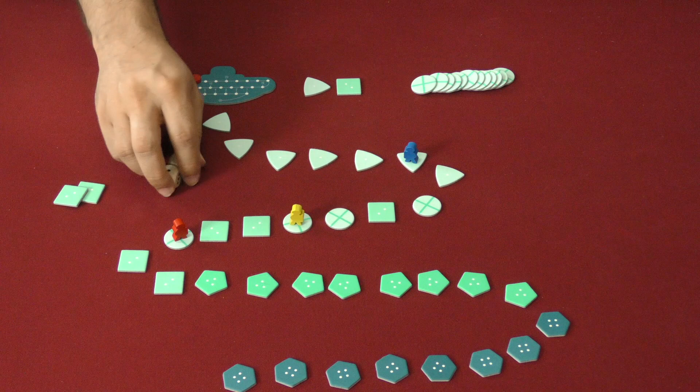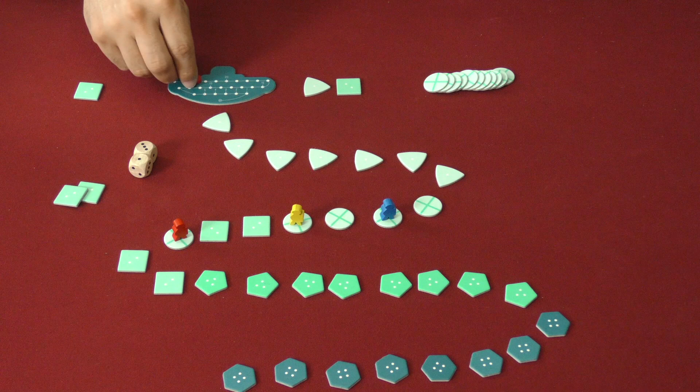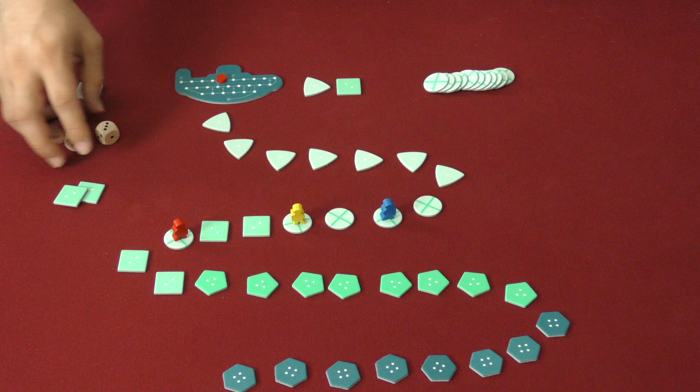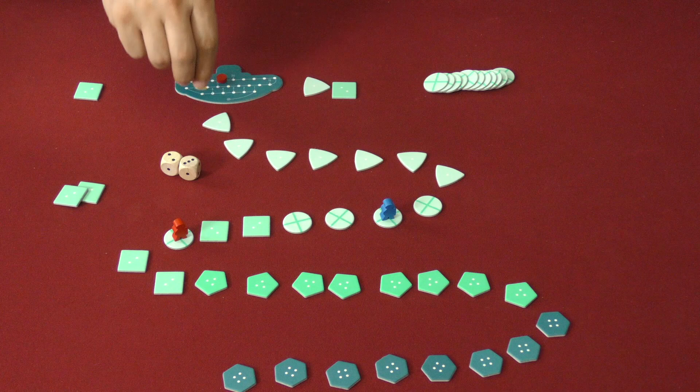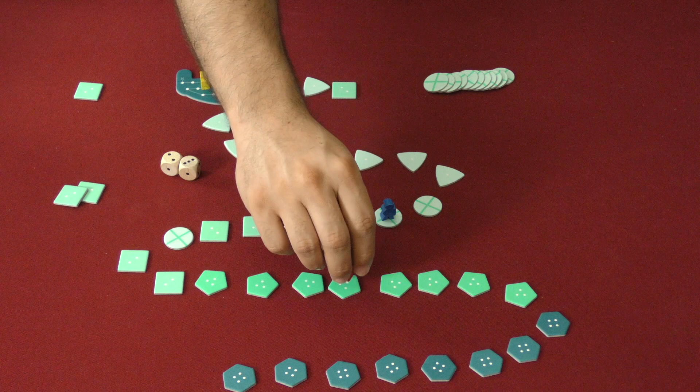Play continues with players picking up tokens and deciding when to turn back. Once a player decides to head back up and they've made it back onto the submarine, they stop burning through oxygen. Usually someone will be super risky and just not make it all the way back up.